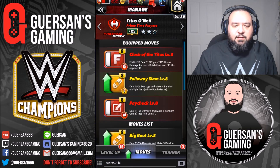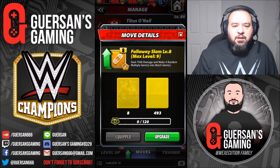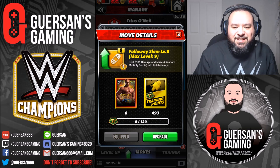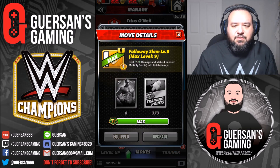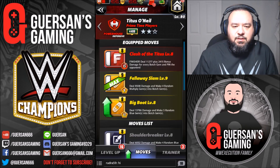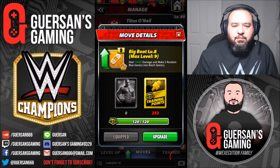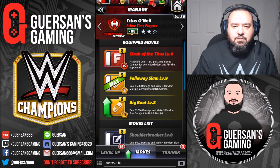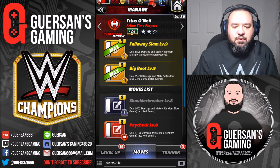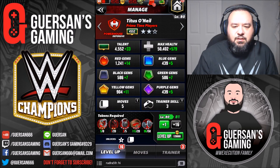Now I gotta get him to five thousand. Let's switch this with this so we can get some levels on. I can't move either black or red. If we get him a couple levels...